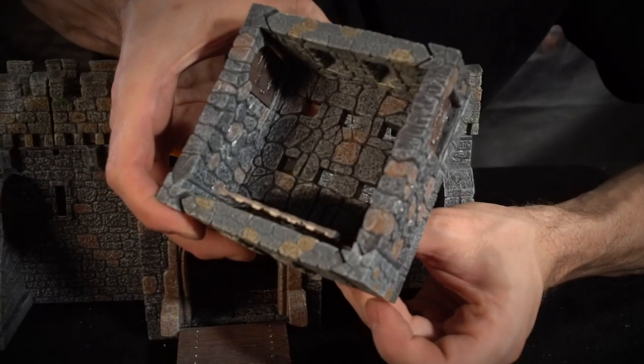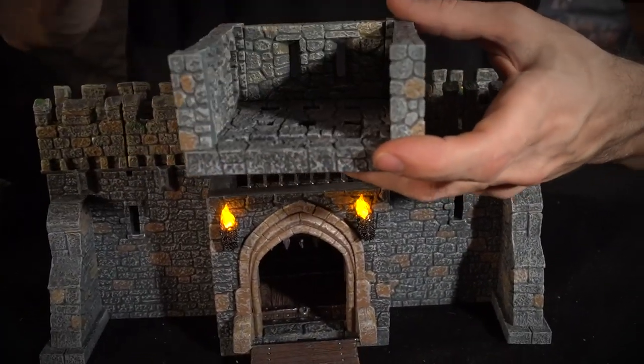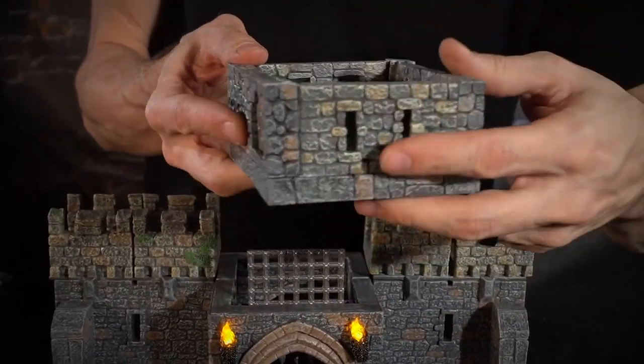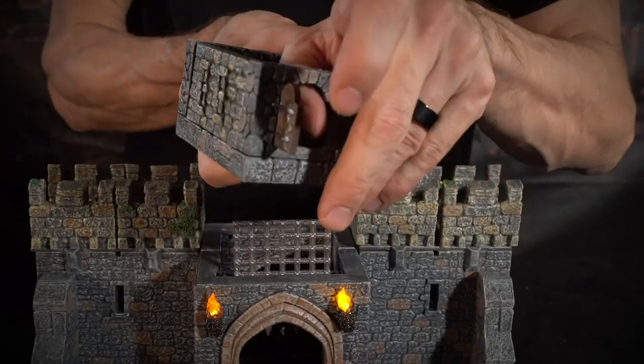We've got arrow slit walls — this is your city builder wall so you can slide them in and out or change them out for something else. We also have side-hinged doors, with extreme offset doors on either side.